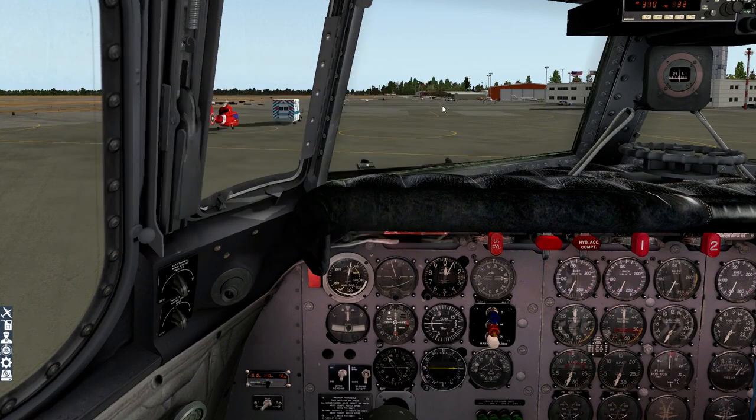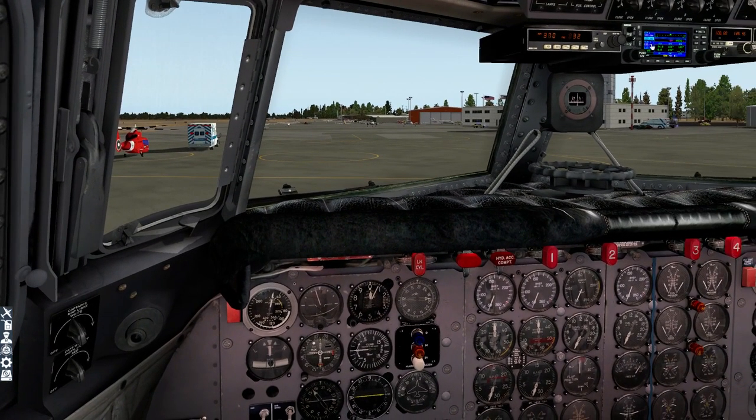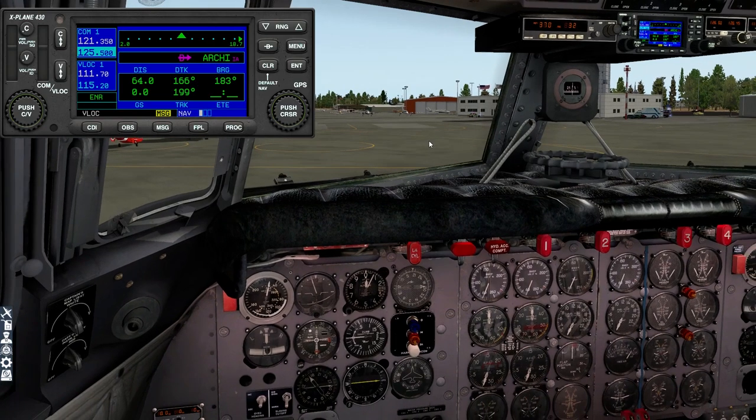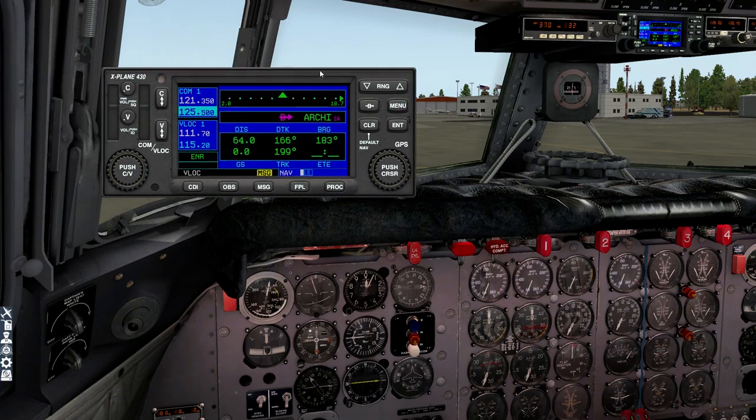Before we do anything else, I'm going to set up all my navigation. If you're going to fly this in the classic way, you'll use radio navigation. However, they have integrated the X-Plane 430 GPS properly — you can enable the autopilot, which would normally follow VORs and beacons, and actually set it to follow the GPS. That's what we're going to do today. We're not going to fly the whole flight on autopilot, except when I need to talk about various features, but I'll show you how that works right now.